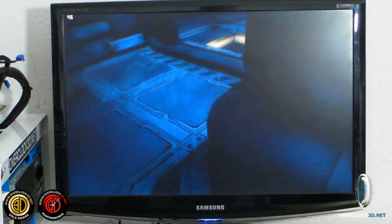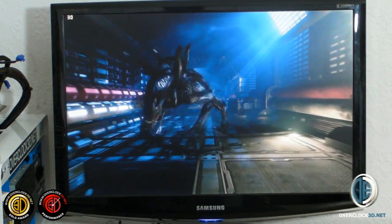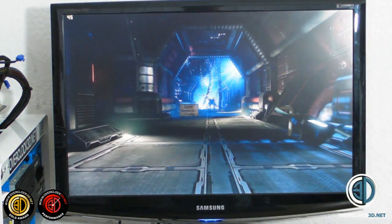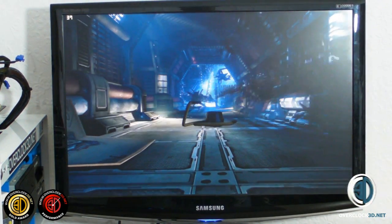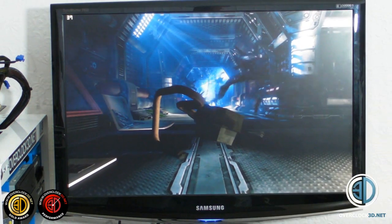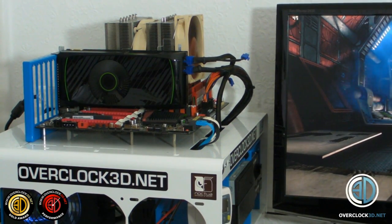We're now on the Alien vs Predator benchmark - you can see the frames per second up in the top left-hand corner. This is, as always, my X58 rig that I do all the GPU testing with: 6GB of Mushkin Redline RAM at 2000, a 4GHz i7 950 at 200x20, Western Digital Velociraptor, Mushkin 1200W power supply, and a Noctua NH-D14 keeping everything quiet. You can see the rig there with the OEM reference design 560.